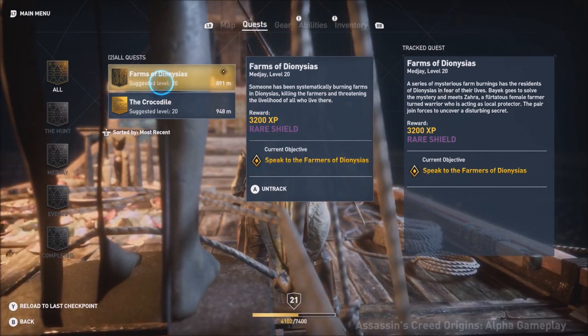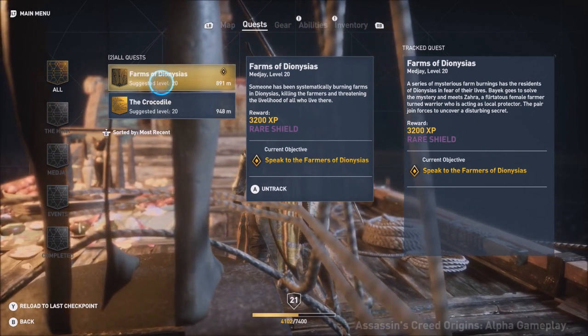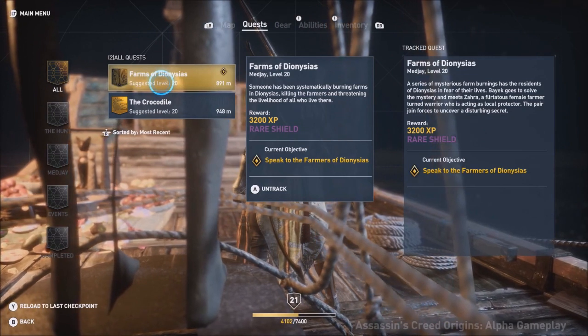This is all coming from IGN First, where they are getting brand new information on Assassin's Creed Origins. The first and most prominent change coming to Origins is its fast and loose quest system.